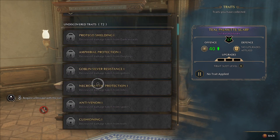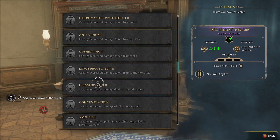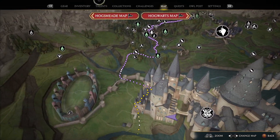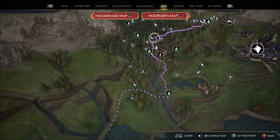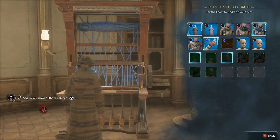There are all these undiscovered traits that you'll get, and you mostly get these from bandit camps on the map. If you go to the world map, when you've been out exploring, you'll randomly come across these small bandit camps. That's one of the ways to get them — from the collection chest at bandit camps. There are other places in the open world where you can get them too.